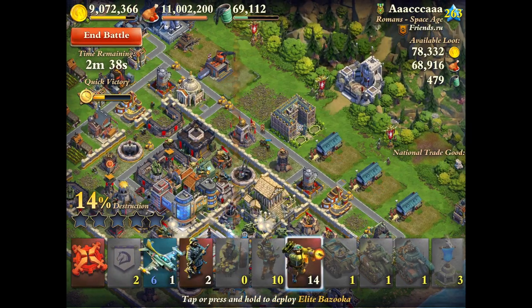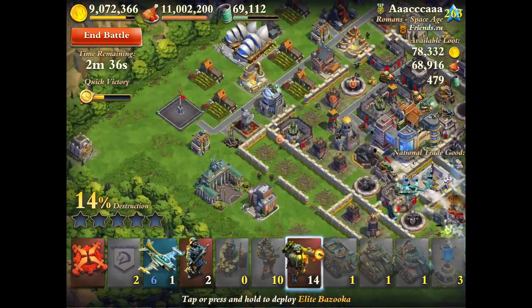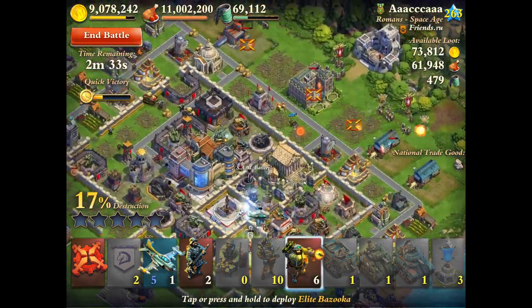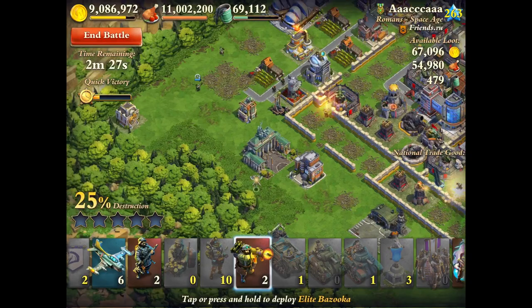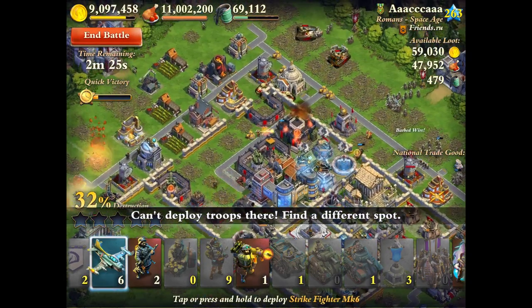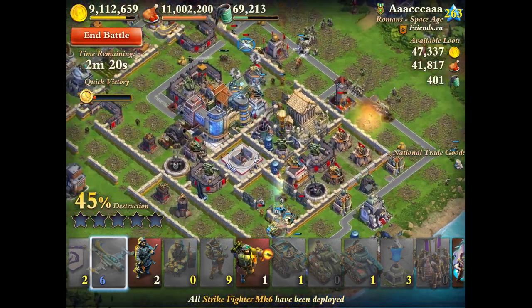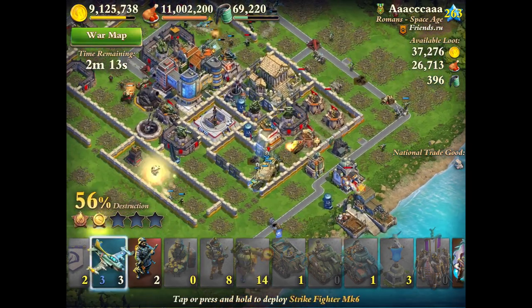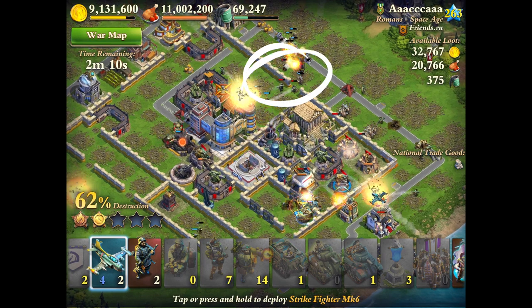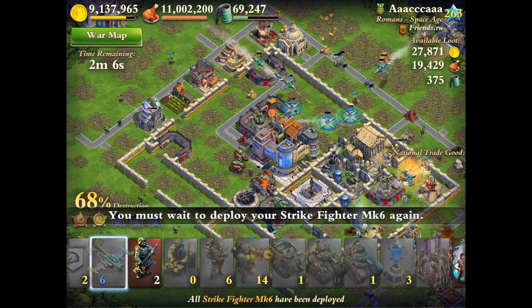Now I deploy my impy armies, and I hope that the absence of splash damage on the east means they can easily chew through the base and get me that 50% quick victory. Now I deploy all my zooks, and I sabotage the rocket arsenal and the defensive buildings around it. Now is the free-for-all stage, where I just do whatever I think is best in the current situation. The plan at the beginning was really what secured the quick victory. The impies are wrecking everything exactly as I'd hoped, and there's just one wave of rocket arsenal troops I need to deal with.